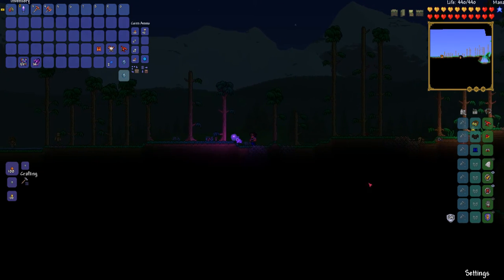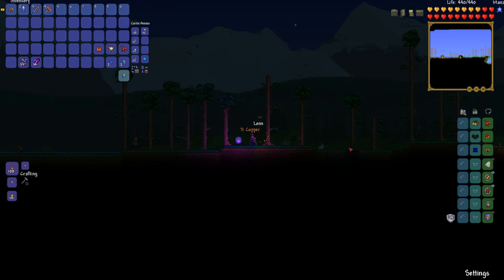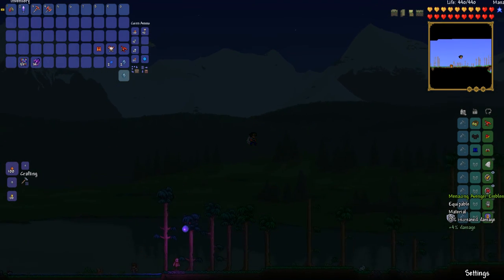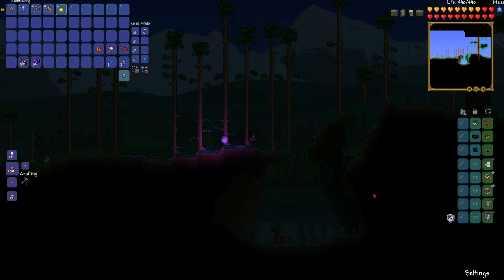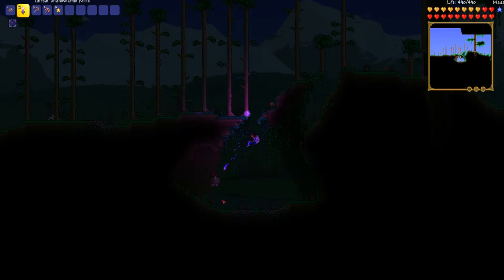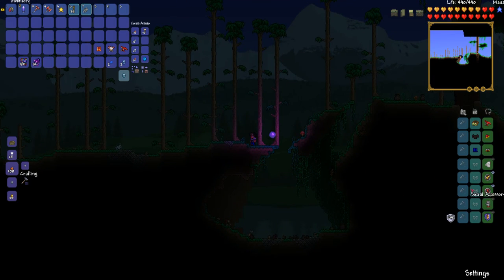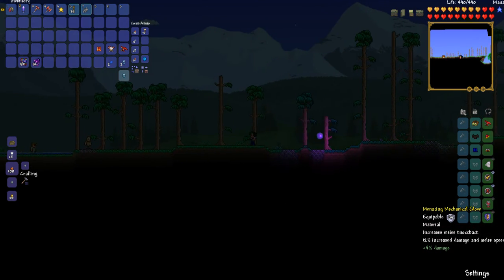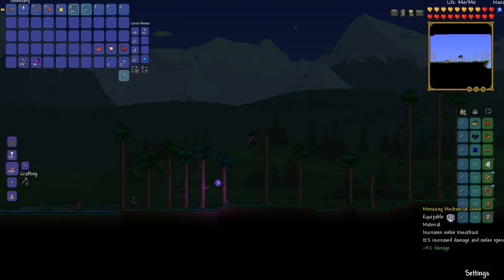Now for the accessories — max damage. You're going to want to do a lot of farming, but it'll be worth it in the end. Warrior emblem first off. Avenger's emblem is where you're going to have a bit of a problem because it takes a bit to get with the souls and stuff. Mechanical glove: 12% increased damage and melee speed, plus 4% damage and melee knockback.